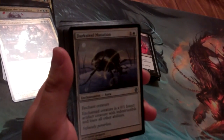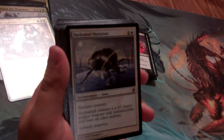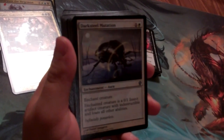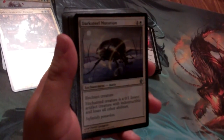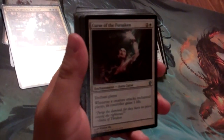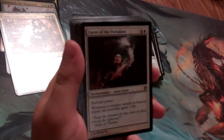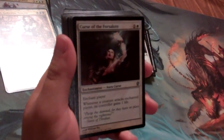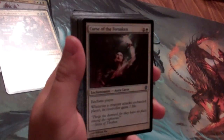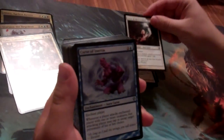Darksteel Mutation is a new card from Commander 2013 — an enchant creature for 1 white and 1. The enchanted creature becomes a 0/1 insect with no abilities and no creature types, and it's also indestructible. It's a pretty great way to nerf one of your opponent's commanders or creatures.